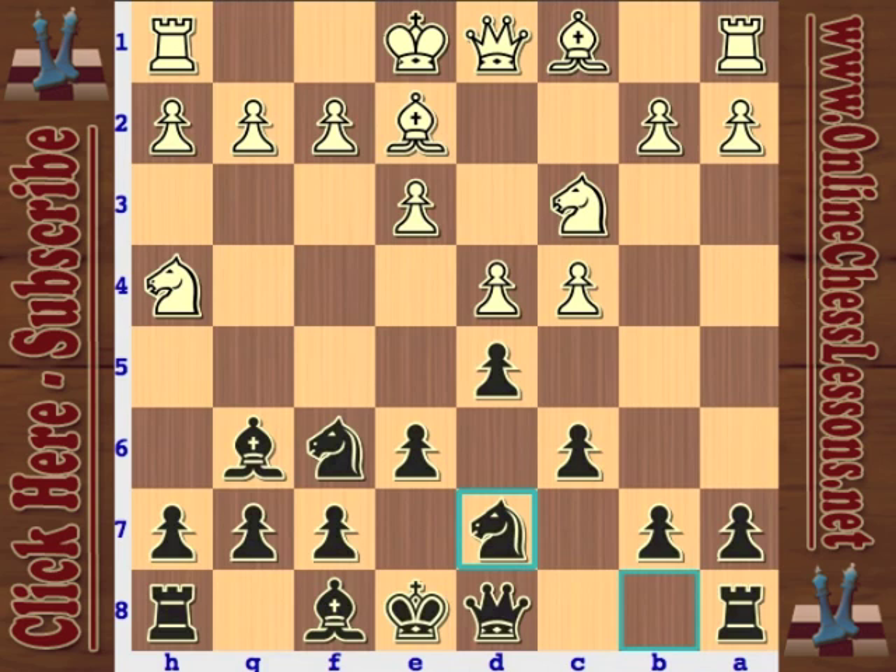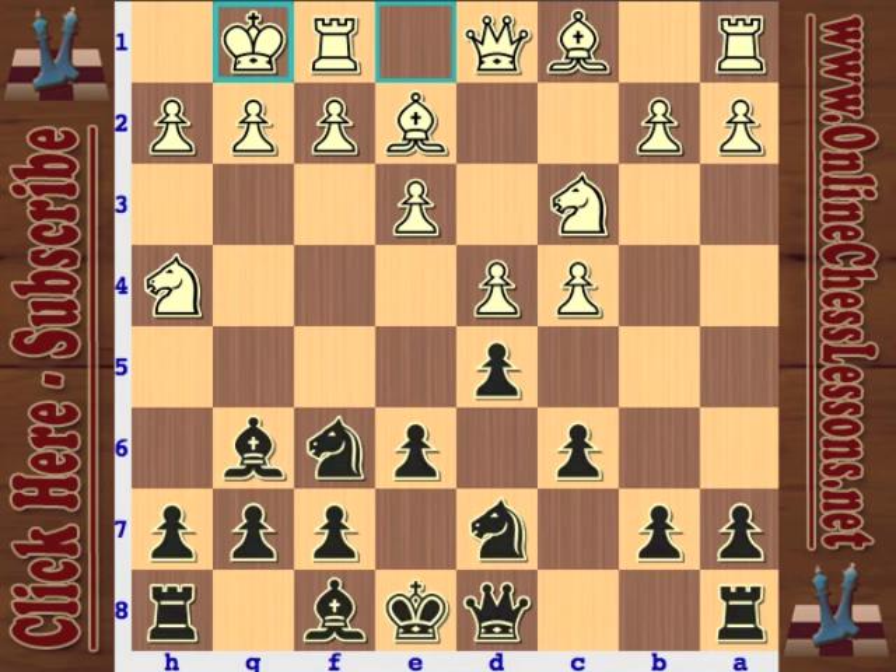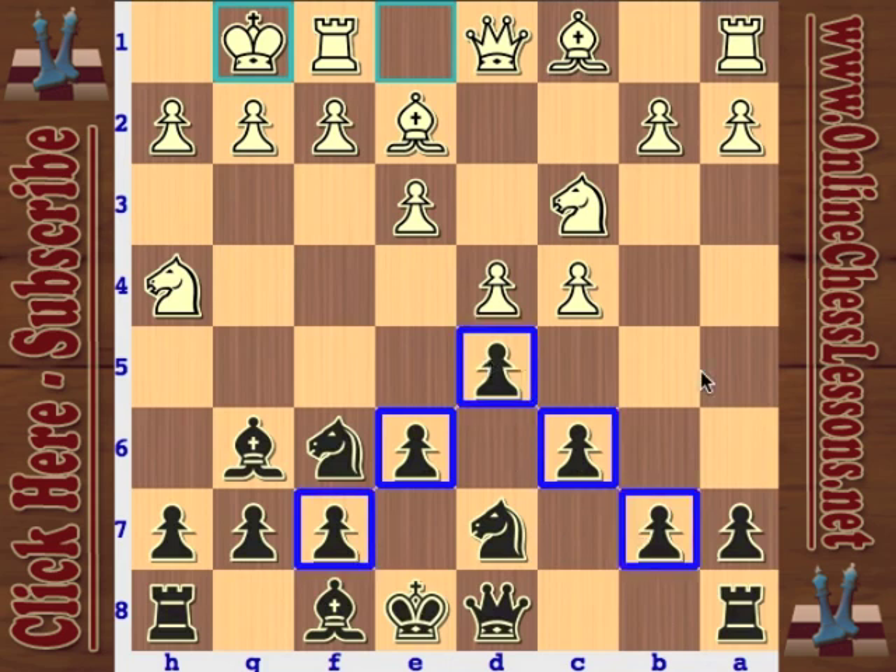I'm going to start with a game from 2008 with Ernesto Inarkiev playing white against one of my favorite players, Alexei Shirov. Shirov played quite creatively. This Slav defense shares similarities in pawn structure with the Stonewall attack and the French defense — that's not a coincidence. Black is putting all his pawns on light squares around the center, so you want to play with your pieces on the dark squares — that's where you want to influence the game.